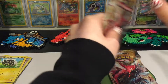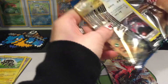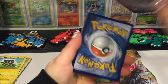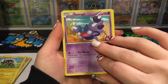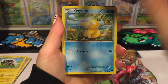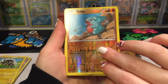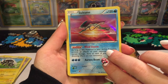So I can start pulling some ultra rares — a full art Espeon would be nice. And here we go. Glameow, Glameow, Slowpoke, Scruffy, Gible, Psyduck, Purugly, Slowbro, Stantler, reverse holo of a Gible, and — oh — a holo Suicune!